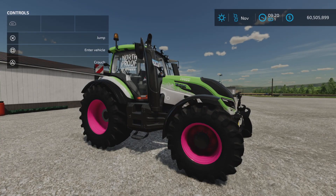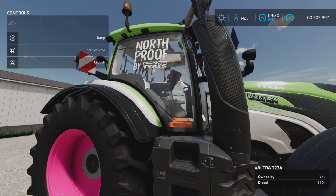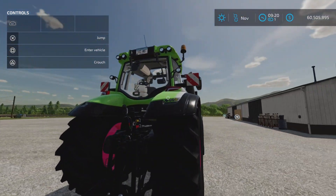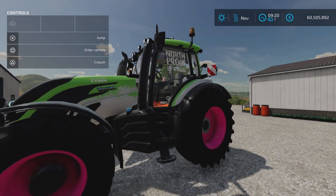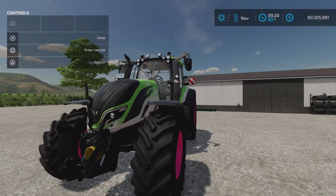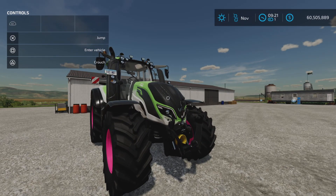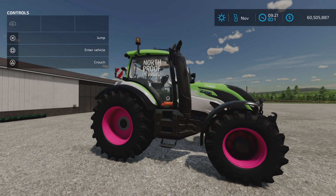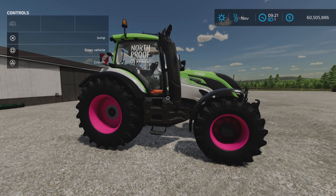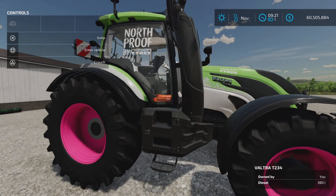250 horsepower, standard. So why 80 miles per hour or 130 kilometers per hour? Well, if you remember this from FarmSim 19, this was a special edition Vultra made for some kind of competition. It is an actual tractor — a representation of a real-life tractor, believe it or not. Yes, 80 miles per hour top speed.